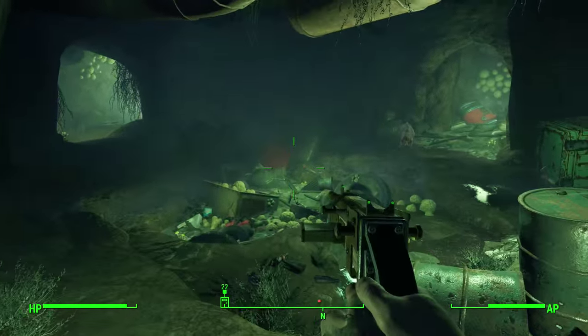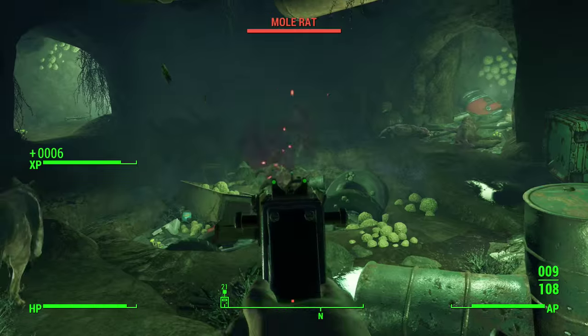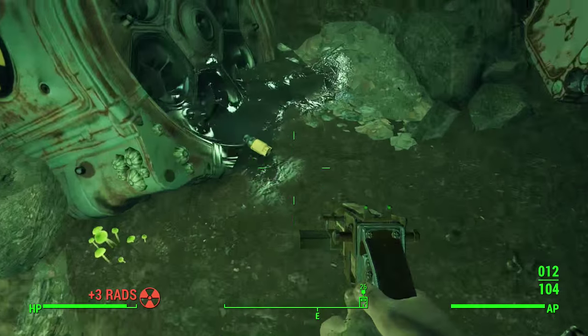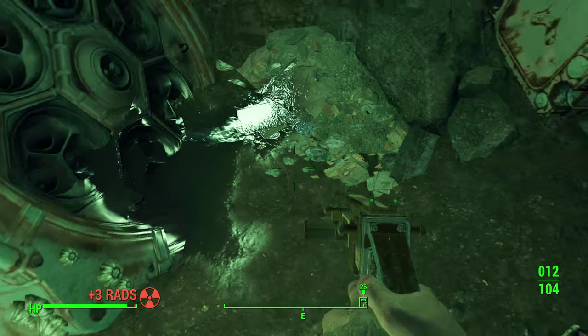Then you're going to want to wrap around this area and go down into the mole rat cave, which you've probably already seen me do. Inside this cave there are a few mole rats — very easy to take out, especially if you have your dog with you, regardless of your level and difficulty.